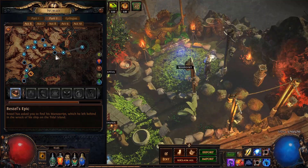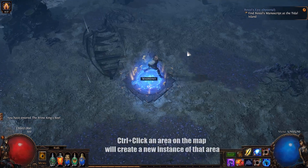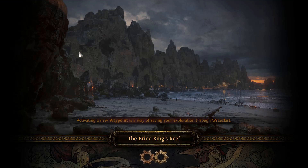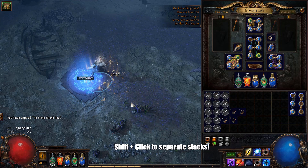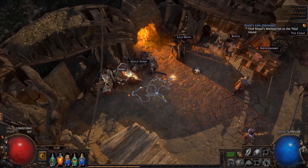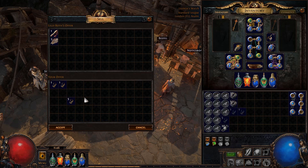If you want to reset an instance, you can Control-click it — it'll bring up a window and you can click 'New'. This is useful in places like the Blood Aqueduct: resetting the instance creates a new area with refreshed monsters so you can clear it again. You can Shift-click to separate stacks. If you want to buy full stacks from vendors, press Ctrl+Shift. To buy one item, Ctrl-click — same for putting things into your stash. Ctrl-click will put it straight in.